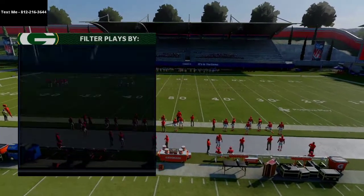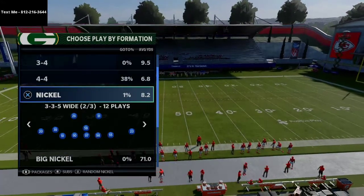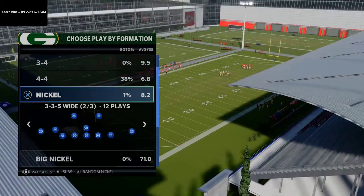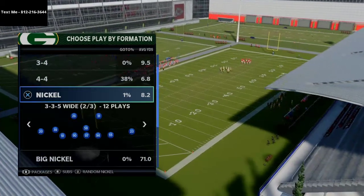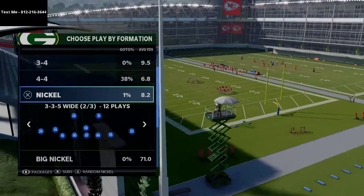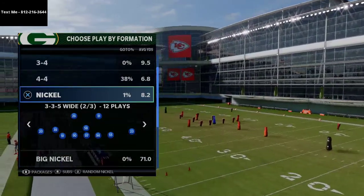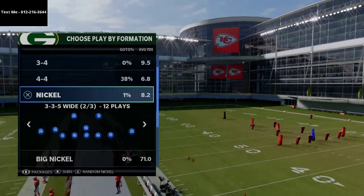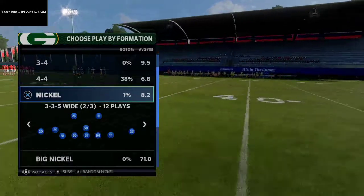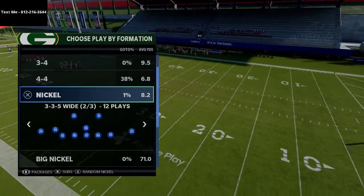I'm in the 46 playbook running the nickel 335 wide scheme. I just released a defensive ebook showing how to stop bunch strong, close trips tight end, and the Y trips from New England, as well as pressure defenses, how to stop every single run in Madden 21, and a goal line defense. If you want to get the full 335 wide scheme, there's a link in the description.